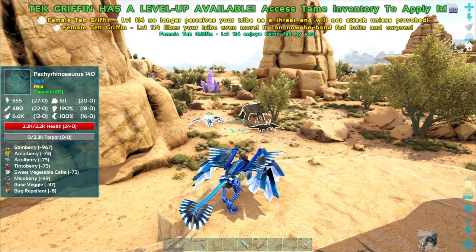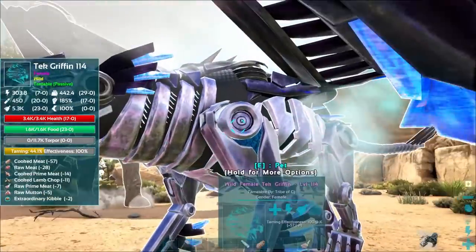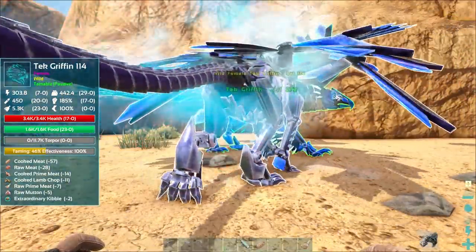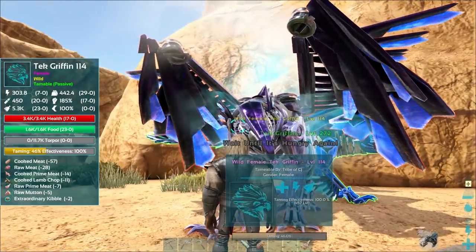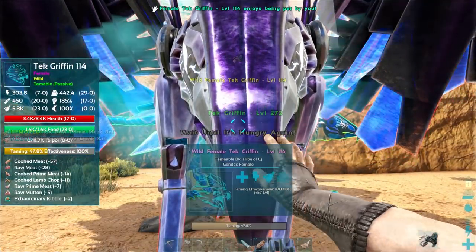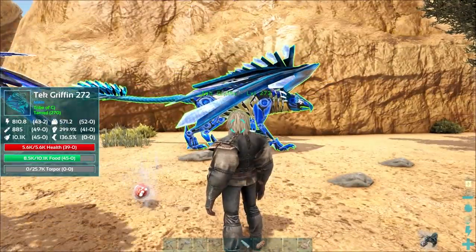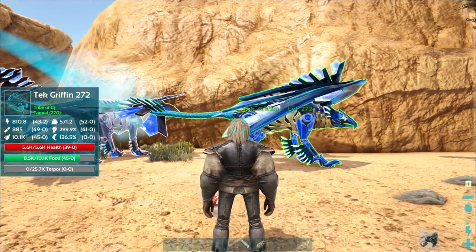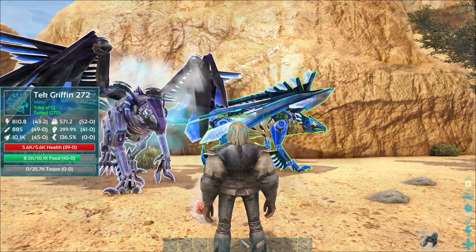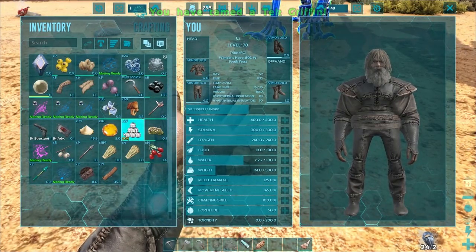After this next feed it should be no longer hostile and we should be able to walk up to it and feed it. It's not going to be angry at us anymore. This one's purple - check that out! This looks sick. Well at least we now have tech creatures that we don't have to worry about breeding for because we've got these two now. We're going to tame up some tech parasaws or tech trikes, but we don't have to worry about that anymore - we've got freaking tech griffins! 52 points in weight, 49 in oxygen, 45 in food. It's tamed up! Wonderful. It also presented us with a gift but we don't need more pelts.